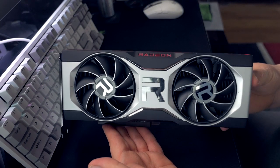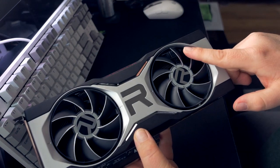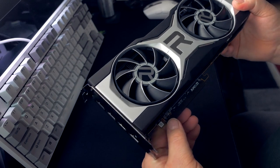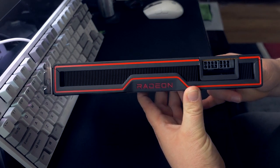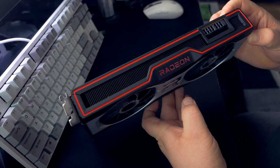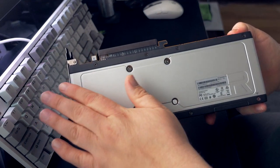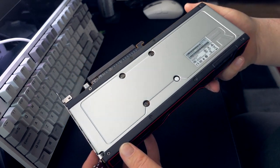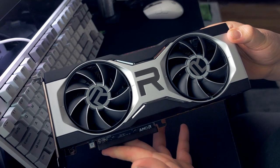Just briefly, I will go over the aesthetics of the card, which I do like. I really loved the reference designs on the 6800 cards and the 6900 XT — really solid reference designs from AMD. Really glad to see them going in this direction with these metal shrouds and not doing blower-style coolers. Obviously, this one did shrink down to two fans from three. Didn't have any issues there in terms of cooling. Card ran cool and quiet. It is a dual-slot card with an 8-pin and a 6-pin power connector, and a nice backplate that continues and flows along the entire card.